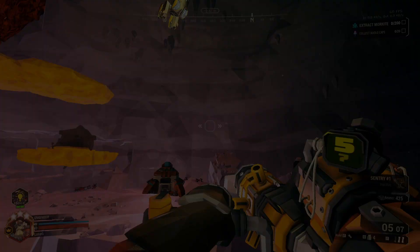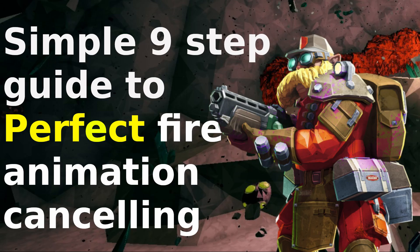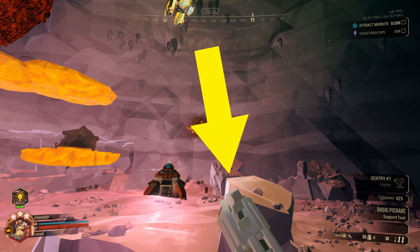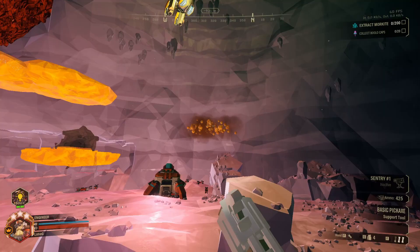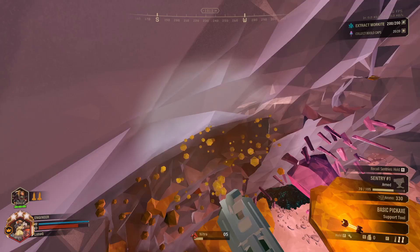I know something that most other engineers don't — in fact, I don't know any other engineer main who does. You can cancel the firing animation. That's right, you can fire faster without any silly mod. Simply press right click after you've fired. It really is that simple. It's my favourite trick and by putting it out there I risk it being fixed, so please use it while you can.